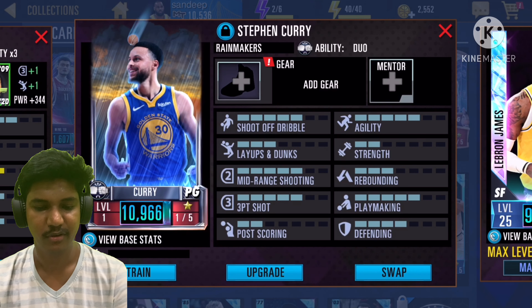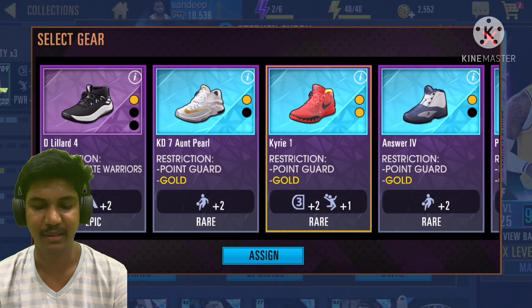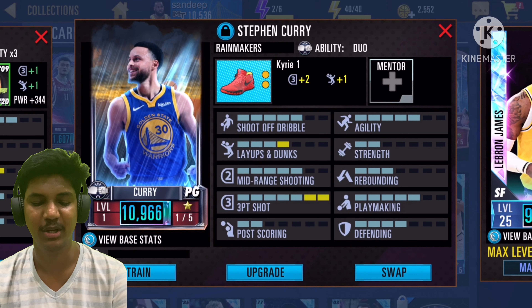We got Golden State Warriors restriction shoes, but it gives him plus two rebounding and a plus two three-point shot. So look at that — seven points of three-point shot. I'm sure this is going to be crazy.